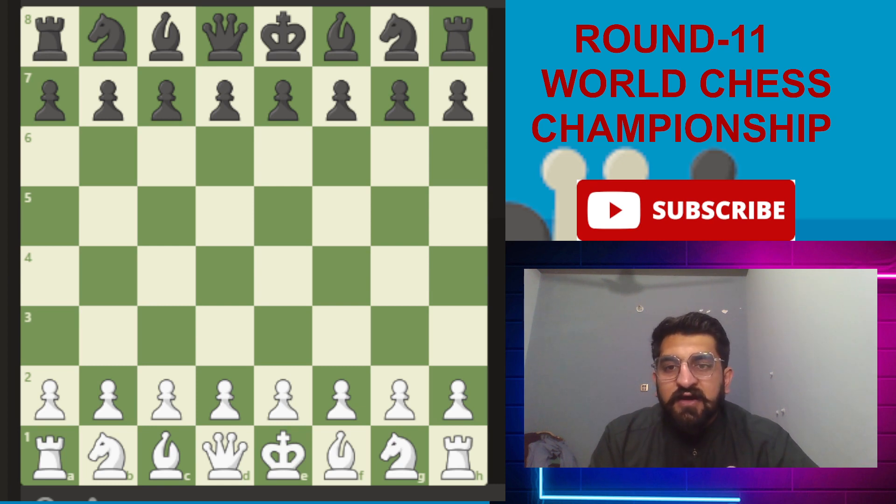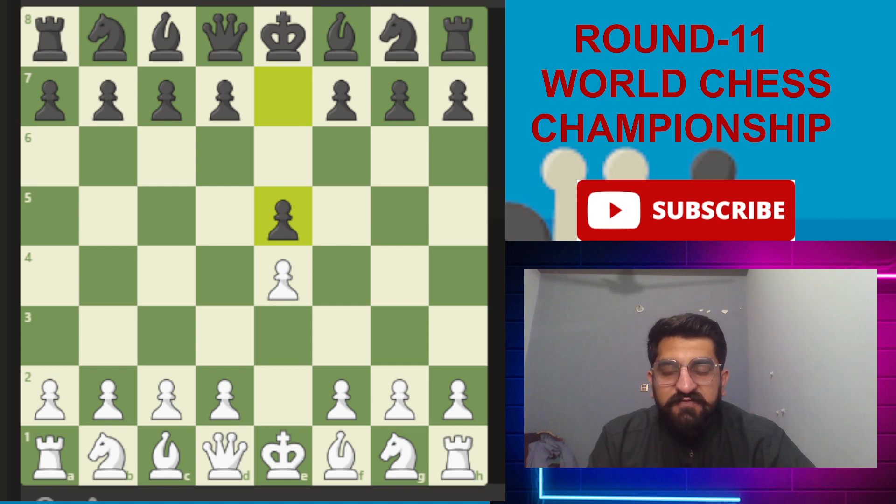As both players are in the online tournament, we see games worth 10-minute rapid or 20-minute formats, but these games take up to six to seven hours to complete. This game featured the Royal Lopez opening, where Nepomniachtchi started with e4 and black responded with e5.